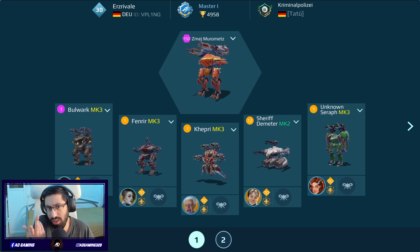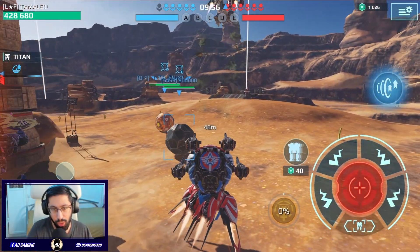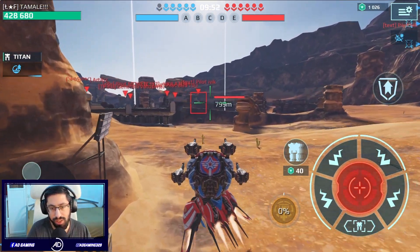The Magnetar is actually really insane - it's not far away from the Pulsar. You see, this was the first gameplay. We are going to play another one. Okay, so this time we are on the Canyon map - another good map for testing the Magnetar.